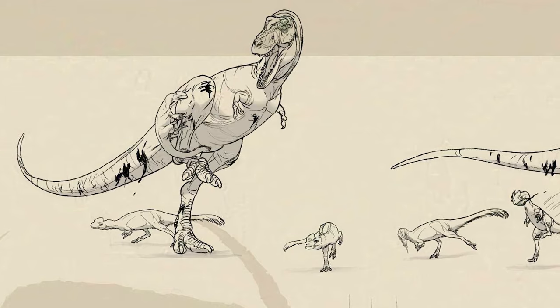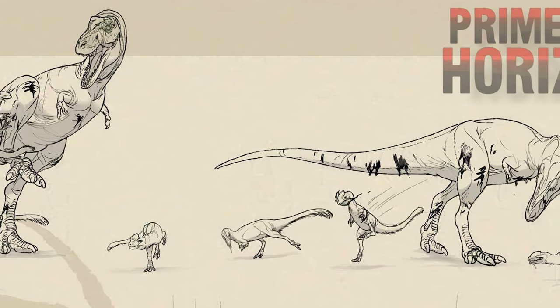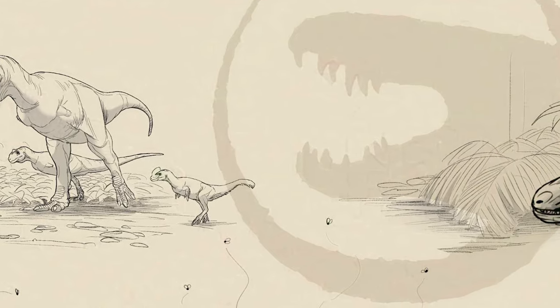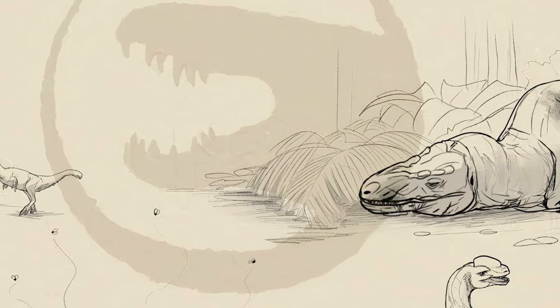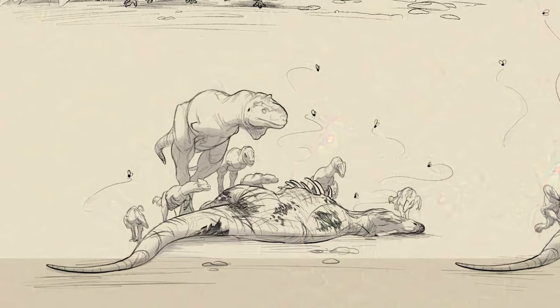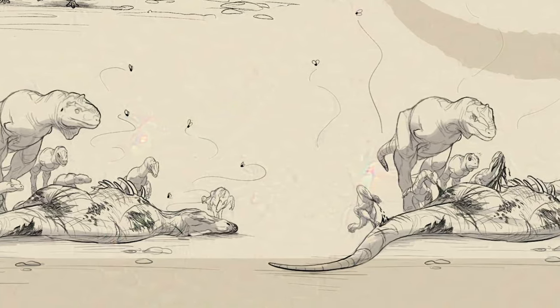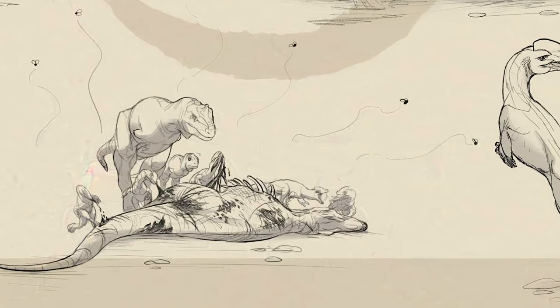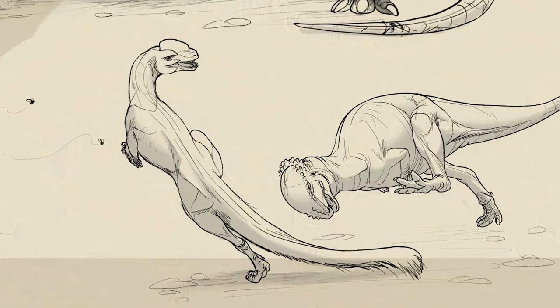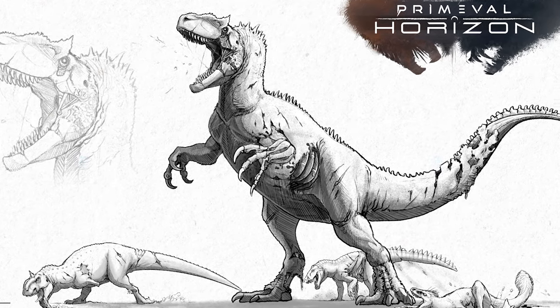This concept art shows behavior ideas for Proseratosaurus and Majungasaurus — it looks like they can either be enemies or work together to take down other prey. Proseratosaurus has a toxic bite which will infect players when they attack them, giving them gangrene, which is a flesh-eating bacteria. The more they attack you, the more gangrene is secreted in their saliva, making subsequent attacks more toxic.